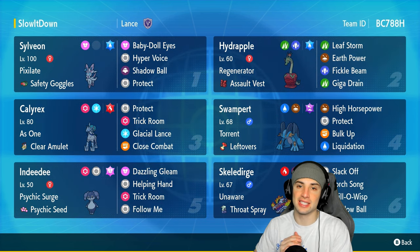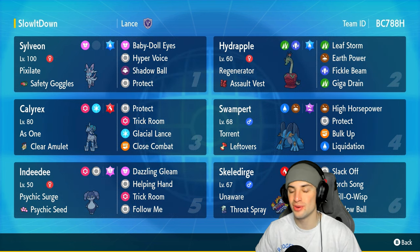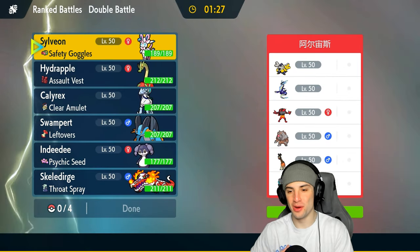If you want to run the team yourself, the rental code is in the top right-hand corner. If you enjoy today's video, make sure to leave a like and subscribe to the channel. Without further ado, let's hop into our first match to showcase this Ice Rider Calyrex off-meta team!